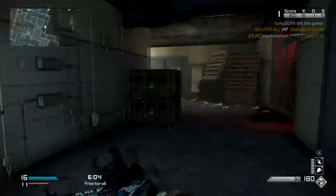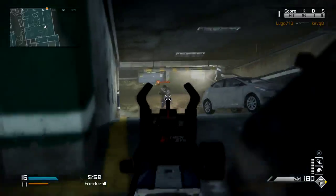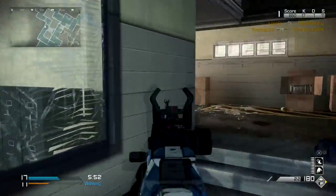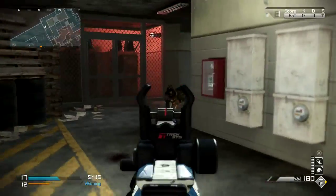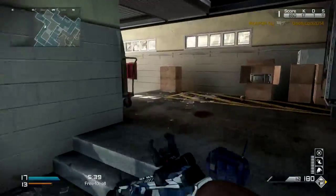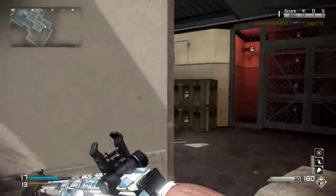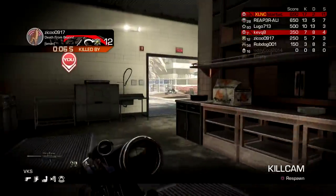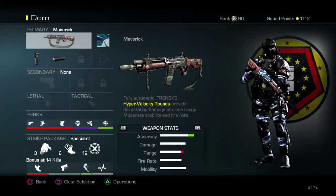With the Maverick, since the damage is pretty high — it's like the Remington — you can drop people extremely fast. For the remaining specialist perks we have Quick Draw so that we can bring up our gun faster while aiming, so you don't have to aim down sights all the time going around corners. Resilience so that we don't take a lot of falling damage off a cliff. And Agility so we can move faster. And Hardline so that we can get our KEMs faster, which is the primary reason we are going for the Specialist loadout.